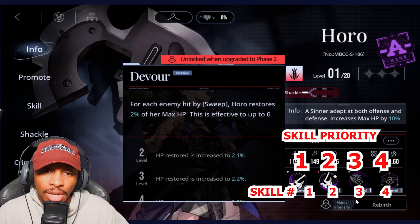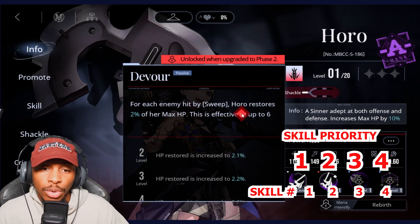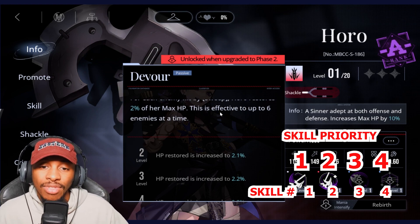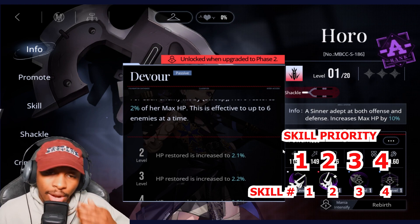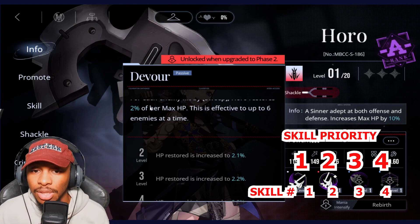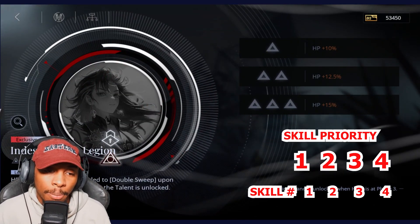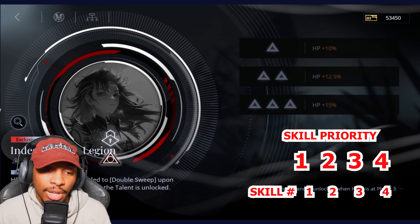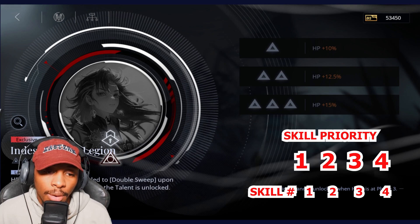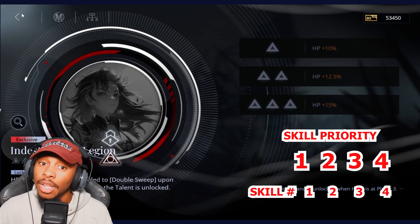Her first passive lets her battle-mark individuals — once the mark is activated it reduces damage Hodo takes by 13% and turns every third normal attack into a sweep. With each enemy hit by sweep, Hodo restores 2% of her max HP, effective on up to six enemies at a time. With the crime brand, HP goes up 10% and sweep is upgraded to double sweep upon use.